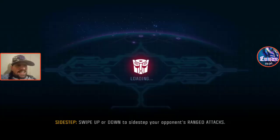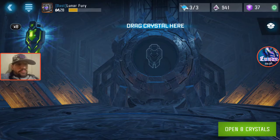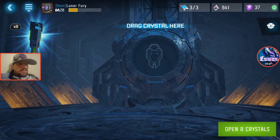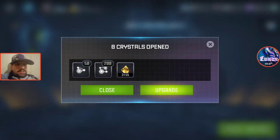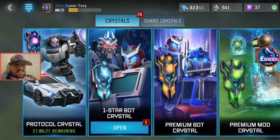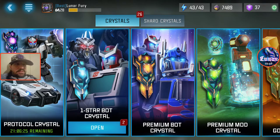I've got eight of these four-hour crystals. I'm going to go ahead and open all eight right now. As you can see, here's what we got — and apparently we got enough of one type of essence to form a spark. Those are like the equivalent of space-safe state crystals.